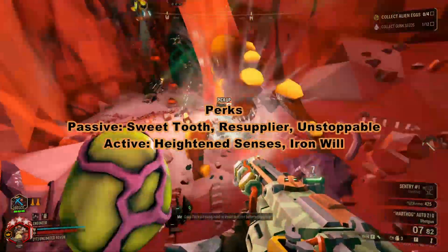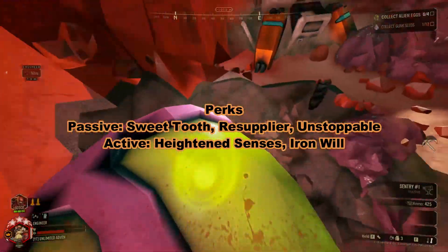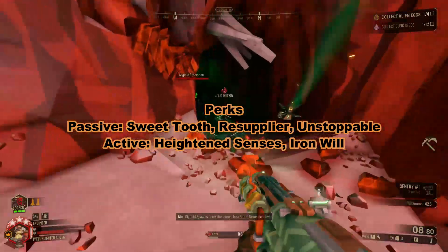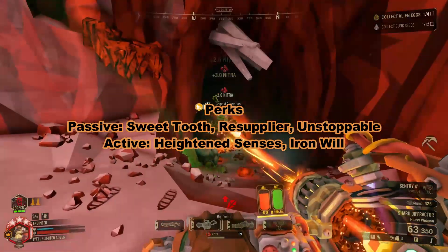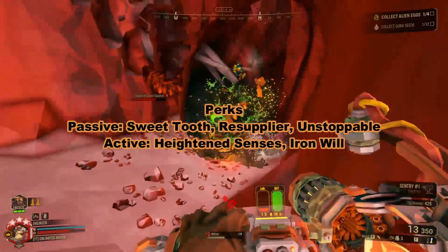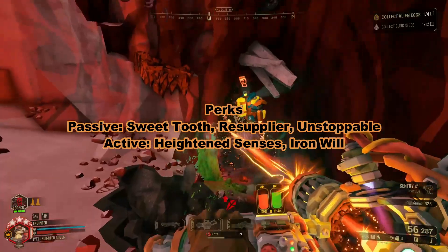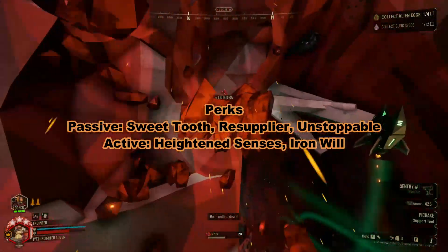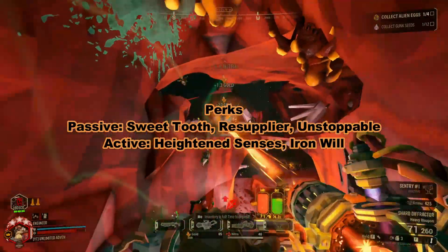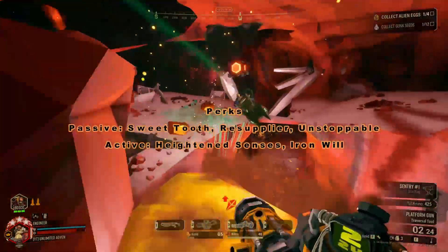The passive perks I use are Sweet Tooth, Resupplier, and Unstoppable. These are very good perks to have when you just randomly want to drop into a mission. The active ones are Heightened Senses and Iron Will. I feel that Heightened Senses is pretty much needed because it will give a little alert around your character — your screen will turn a little if a Bactera is after you, the Sand Sharks, or a cave leech is nearby and you can't see it. Otherwise, you have to rely on Bosco or your teammates to come and get you.